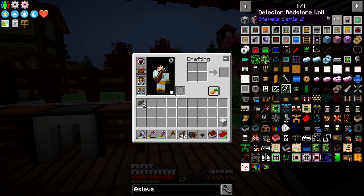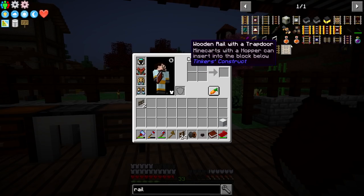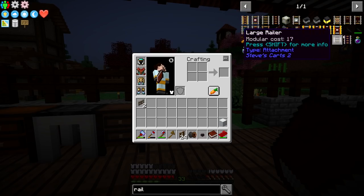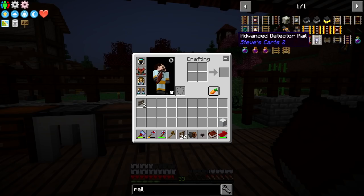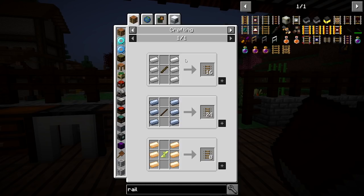We can have each station with a specific name, and tell cart A to go this way, drop off carrots at the Chilli Tower station, then go drop off some lettuce at the Lewis Vegetarian Restaurant section. That's a good idea, but it all starts with rails because the carts need something to go on. Steve's Carts does have some special rails like detector rails or junction rails, but for the most part rails from other mods work fine — a basic Minecraft rail is perfect.